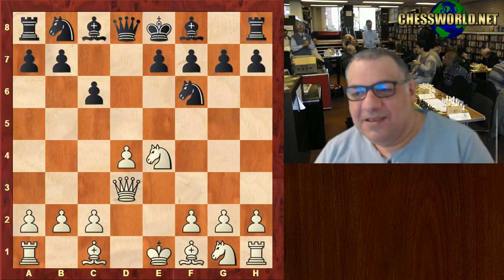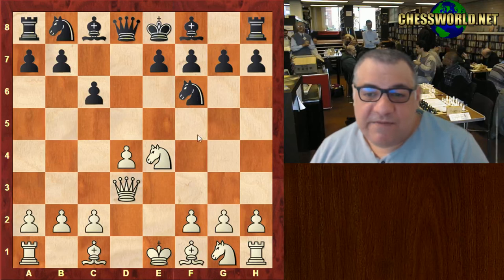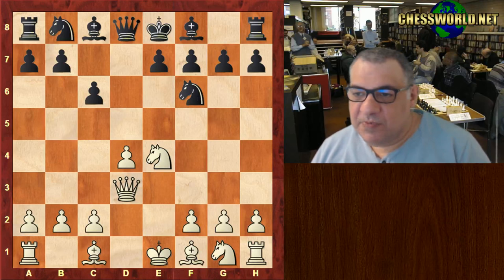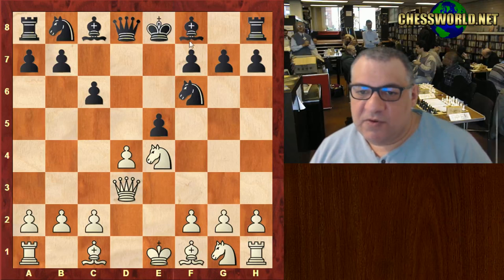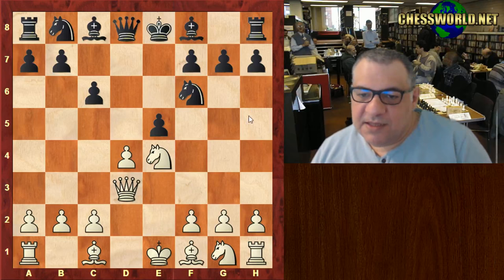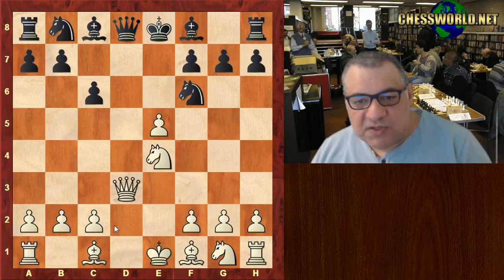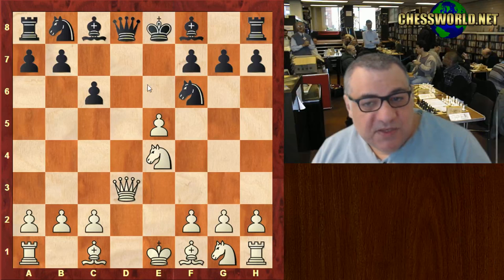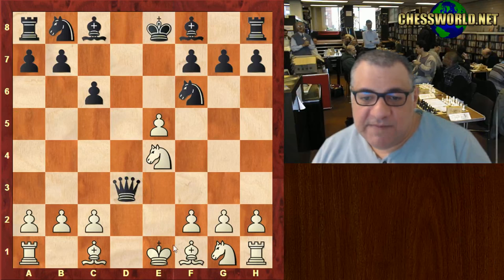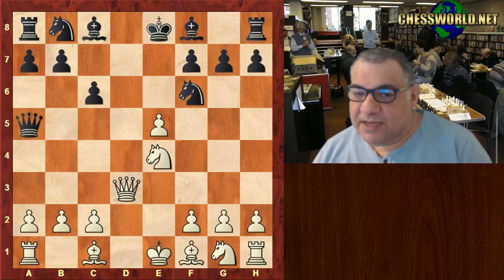The queen might be okay in the center if knight takes, but black tries to exploit this with e5, quickly opening up the bishop. You might wonder what's the point — surely white can just take this. But the point is not to take on d3, because then bishop takes and we're protecting the knight, which would actually be fine for white. The point is black played check.